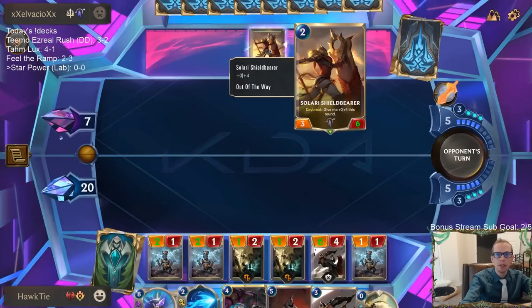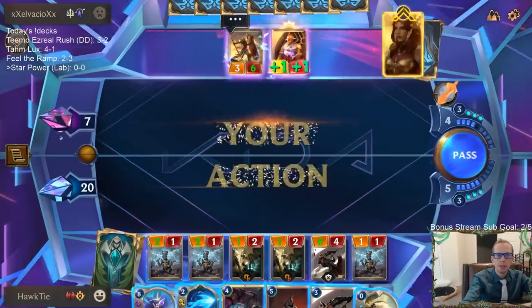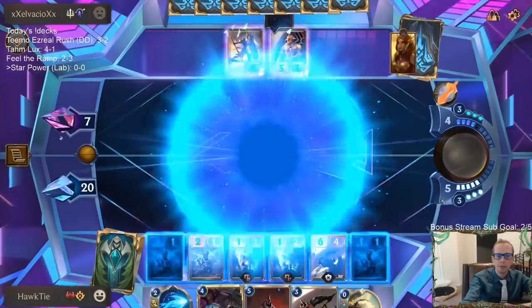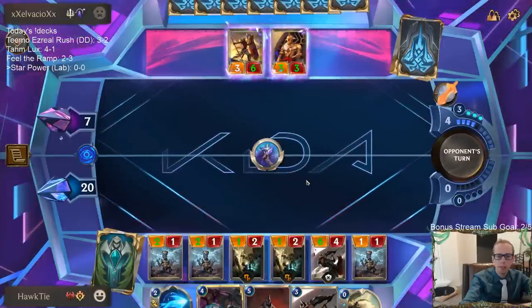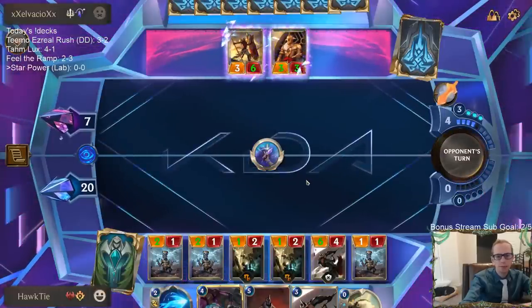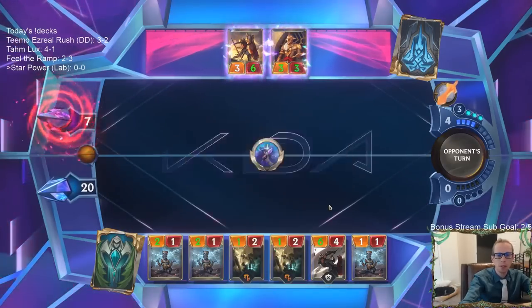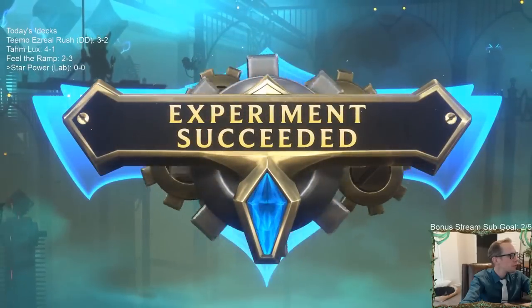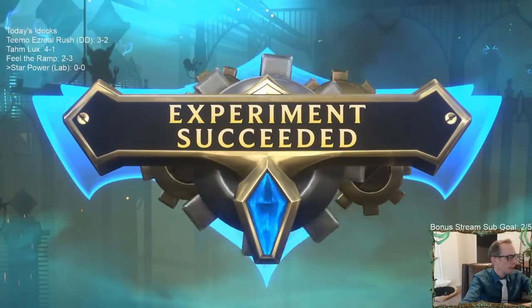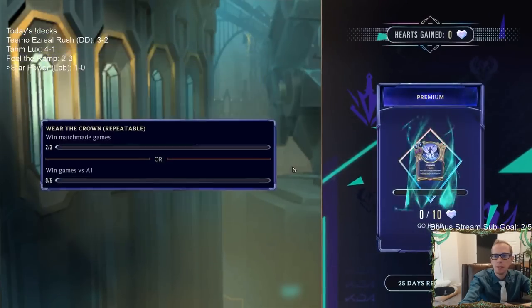The Shield Breaker is a permanent 3/6 — pretty good, actually a permanent 3/3. They all can't block though, which is annoying, so they'd all be 6/4 Challengers that can't block. But there we go — experiment succeeded!